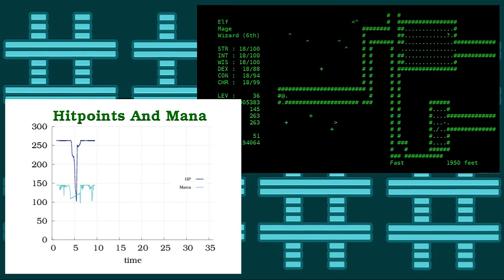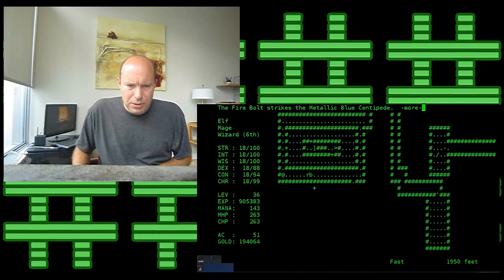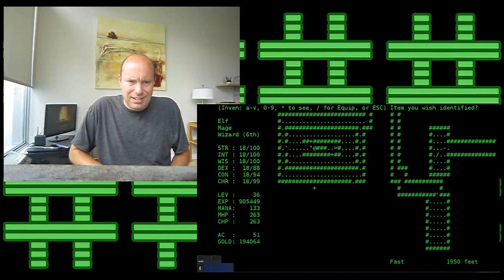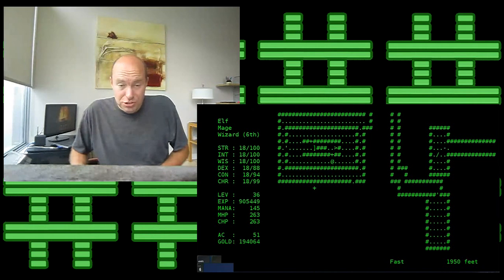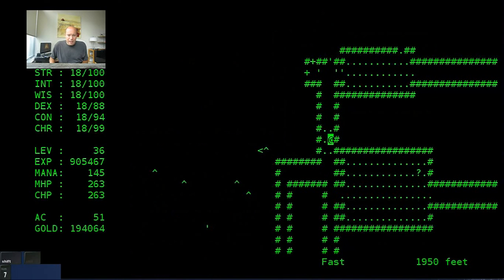How could that spell be the thing that flips the tide? He also talked about not running. So I employed those two things — I'm not going to run into the darkness anymore, and I'm also going to cast detect monsters a lot. Those were the things that really hit home with me, and then I had my first win after that.